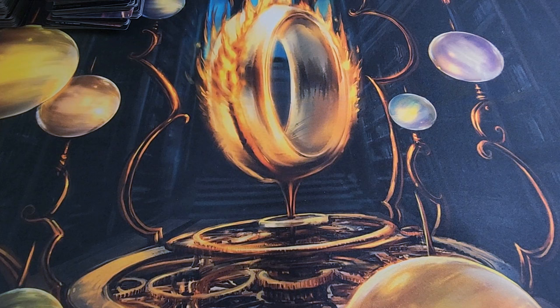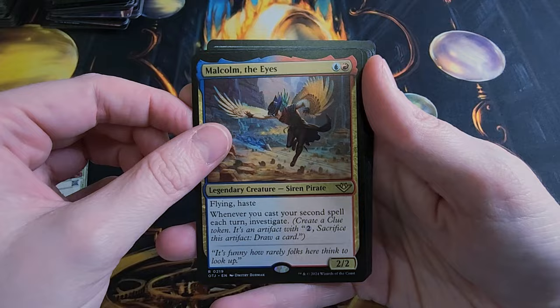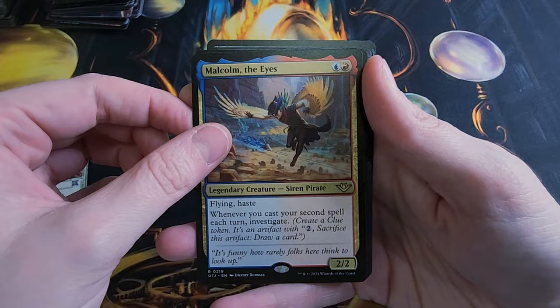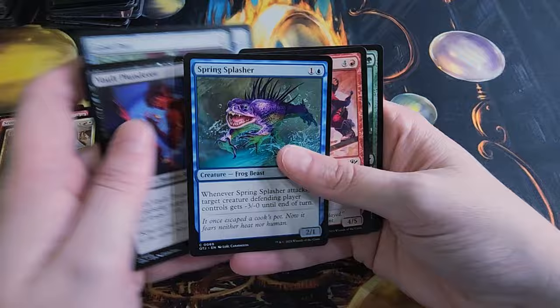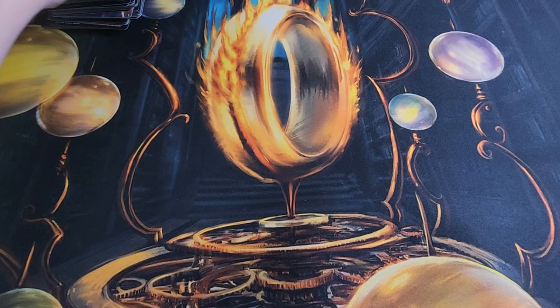Last pack — let's see what we got. I'm pretty excited with everything we've pulled in this box. The set hasn't even fully released yet so I don't really know prices of anything, but I know that Mana Drain is going to be one of the biggest hits we got. Spinewood's Paladin, Savage Smash, Malcolm the Eyes, Tiny Bones Joins Up — Double Rare. All the commons and uncommons. Thank you for watching this video. I apologize for all the coughing. I hope you enjoyed watching us get some of these pulls. We're excited to do the pre-release Friday. Please like and subscribe for more magic content.